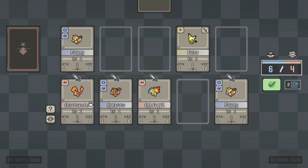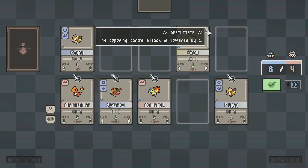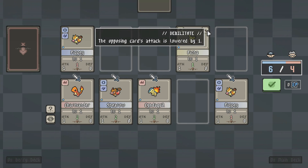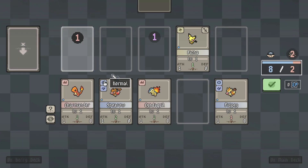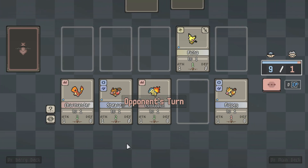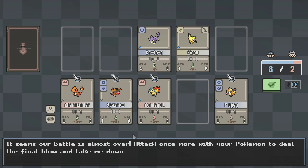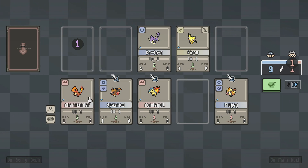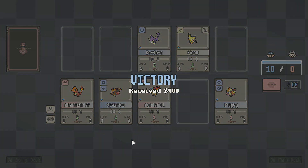Oran Berry. So where's his Glyph? Is this it? Yeah — Debilitate. The opposing card's attack is lowered by one. Attack, attack, attack, attack. It seems our battle is almost over. Attack once more with your Pokemon to deal a final blow. Receive $400. Nice.